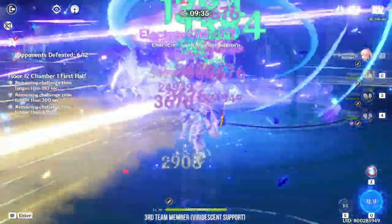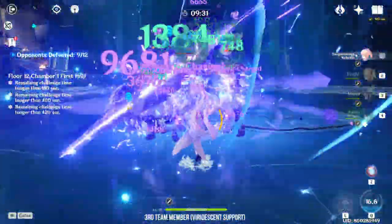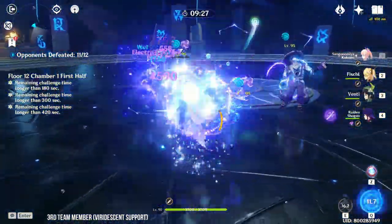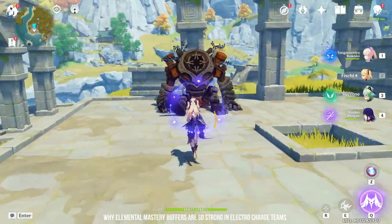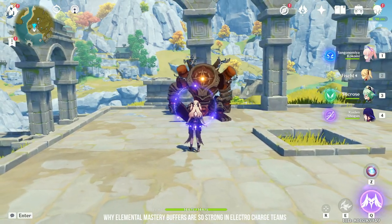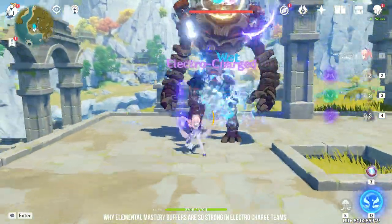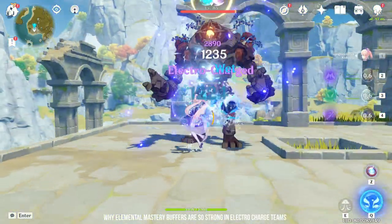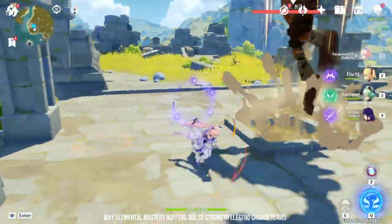Speaking about Sucrose and Kazuha, let me bring back the topic of Elemental Mastery. Remember when I said you should not build pure Elemental Mastery on Kokomi because you won't get the damage if another character triggers the reaction? Well, this doesn't apply to Sucrose and C2 Kazuha — both can transfer Elemental Mastery to the entire team. Let me show you: Kokomi's Electro Charge damage without Sucrose buff is 1.85K per hit.